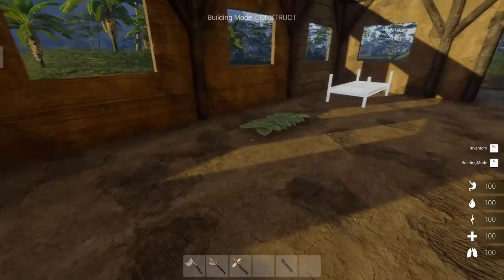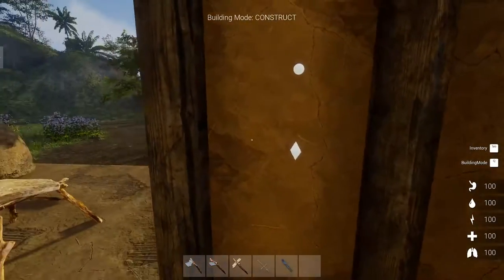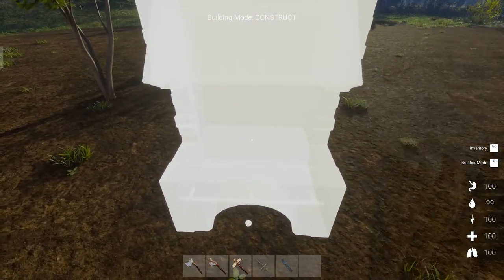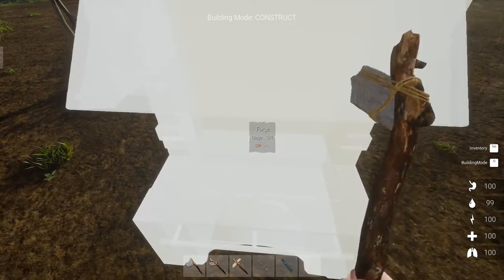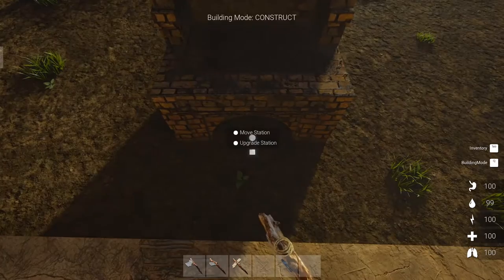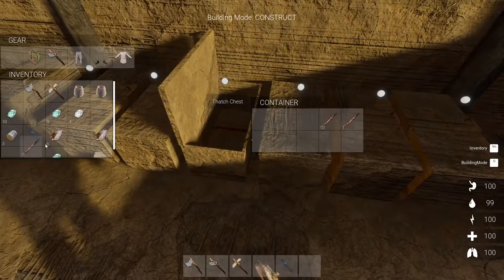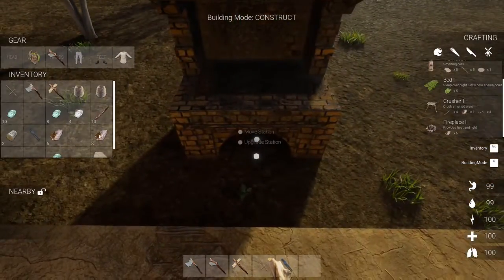Nothing like a refreshing sleep — comfort doesn't beat that. That must be the anvil. Let's finish up our forge here and check it out. Looks pretty good for clay bricks. Let's get some fuel — running around with my turtle backpack. Definitely going to have to start dealing with the fuel situation.